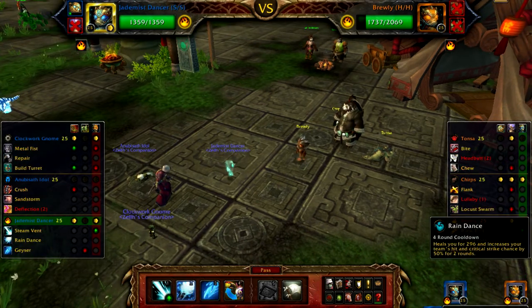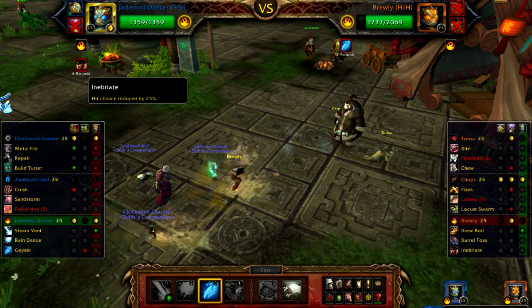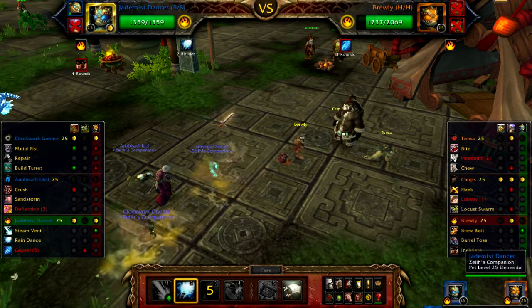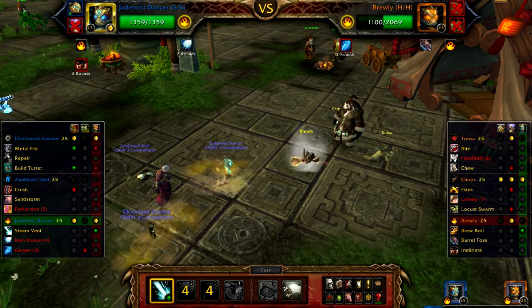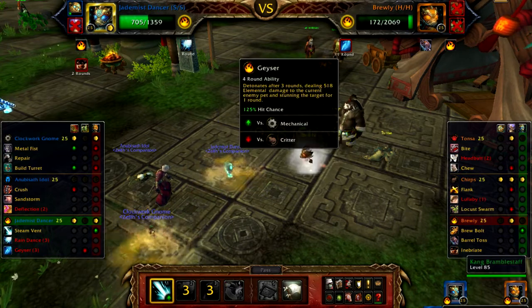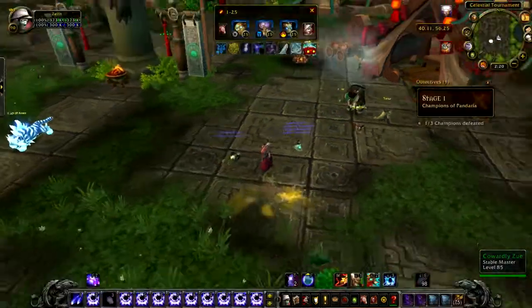I'm just going to set up Geyser, then Rain Dance, and then just Steam Bolt until he's dead. He's going to lower my hit chance, but I go first so I get the free hit off, then Rain Dance to increase my hit chance — and crit. Now Steam Bolt has a 105% chance to hit, which is just good enough. I still have my Clockwork Gnome to survive just in case this dude dies before Geyser can kill him. Looks like I got it — Geyser kills him and I survive with Clockwork Gnome. That was a tough one.